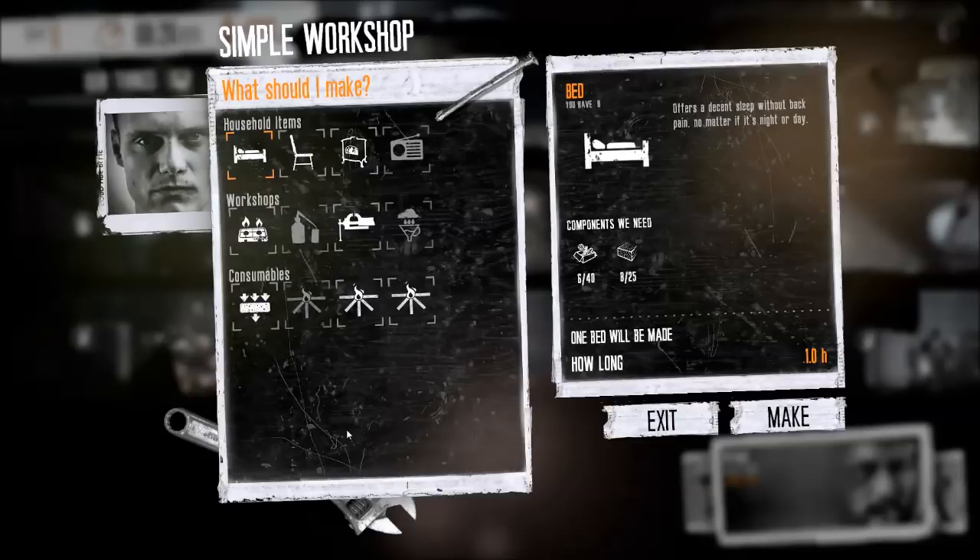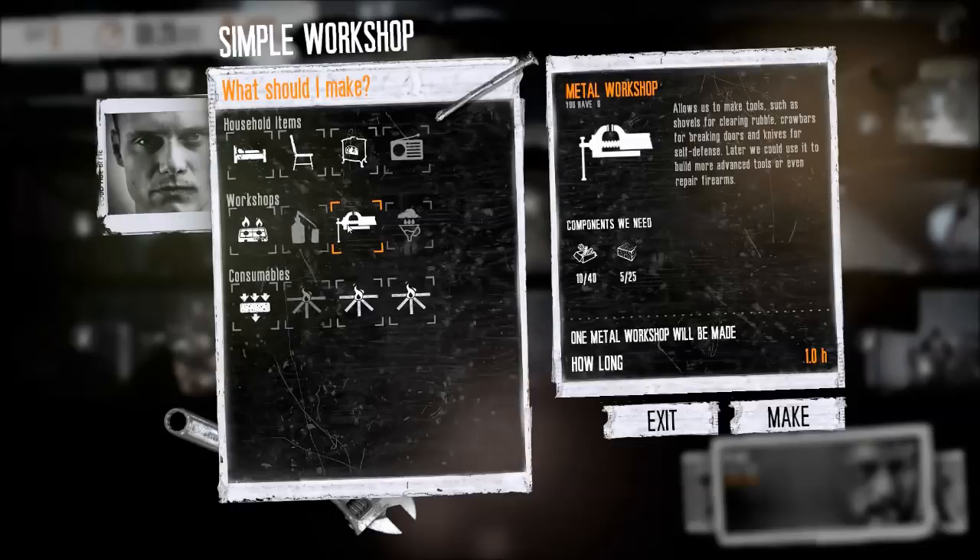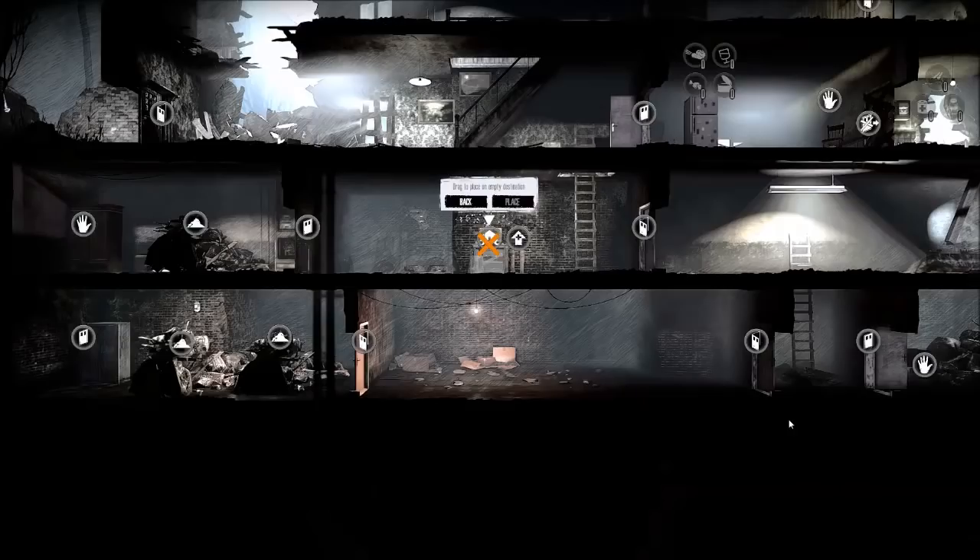Once you're ready to start making something, the absolute first thing you should make — hands down, no question, I don't care what your start is — make yourself a metal workshop. You need this thing. You absolutely need it. Without it you can't make tools and weapons, and you need both of those fairly early in the game.